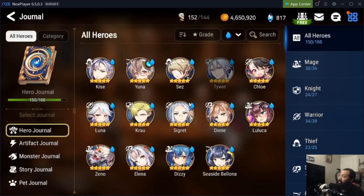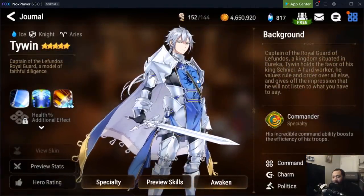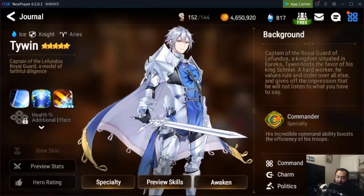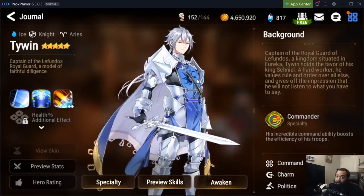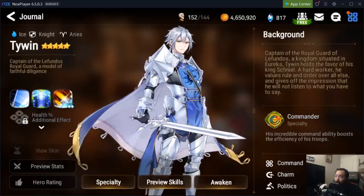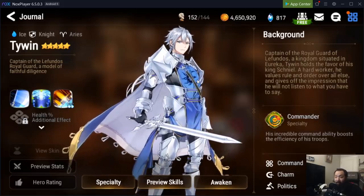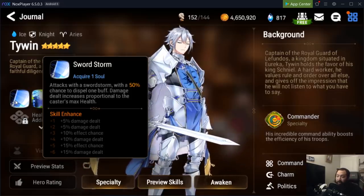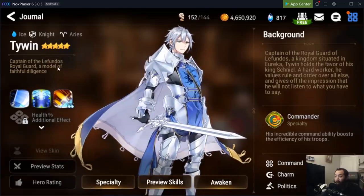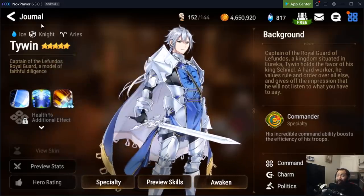With that said, the first question is which five-star should I get, and hands down no matter what, get Tywin. A lot of people say get a farmer, get Kin, get all this other stuff, but Tywin is just going to do it. He's attainable through your reset summons — your 30 pack — he comes with AoE defense break, he has an attack buff, and he also has a beneficial effect removal with a chance to strip, which is going to help you in situations like Automaton Tower specific boss floor 95.